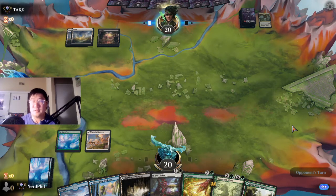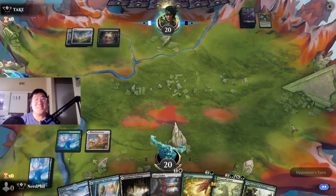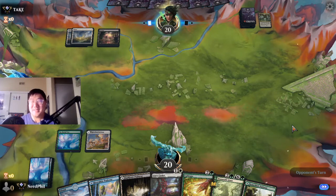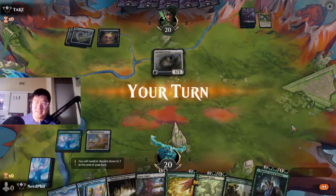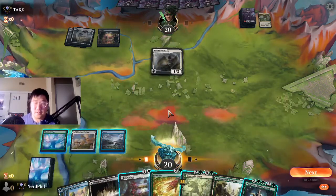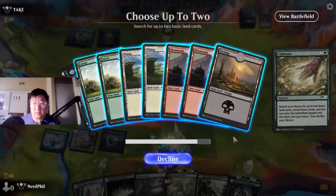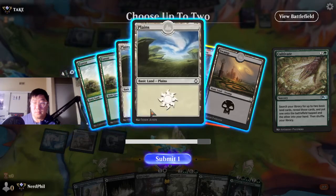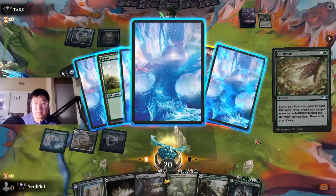I wonder if he's waiting for us to make a move, and we're just trying to buy time — we are in no rush, taking it as slow as possible. It looks like it's Orzhov Angels. I'm going to Cultivate — I don't mind taking two. We have a second white source, so let's grab a red source. Actually, let's just grab a second white just in case.